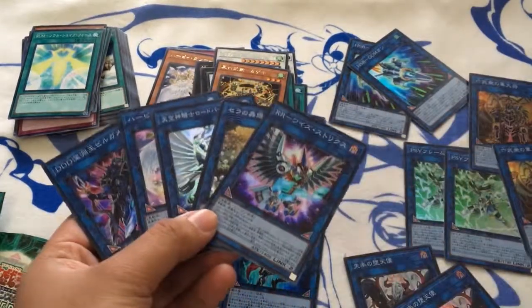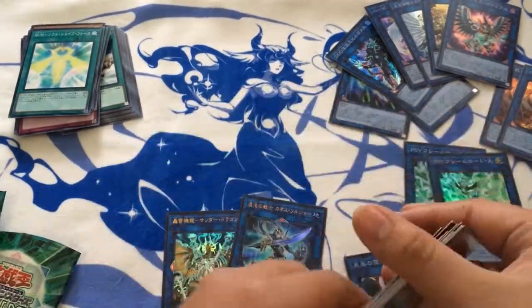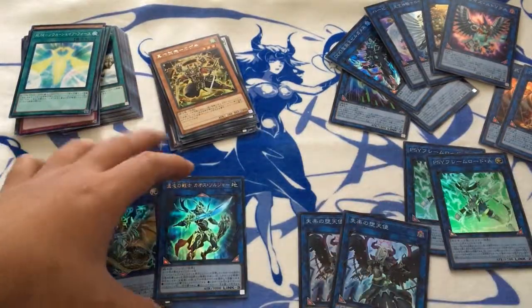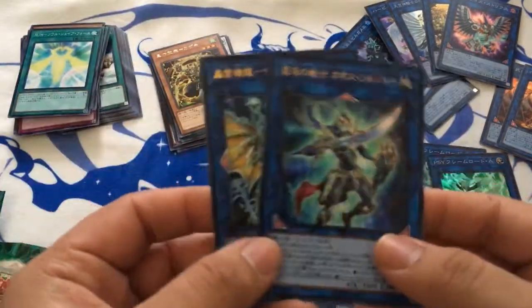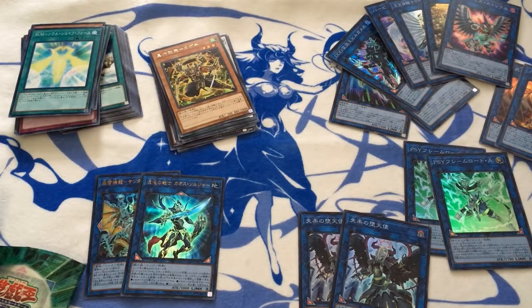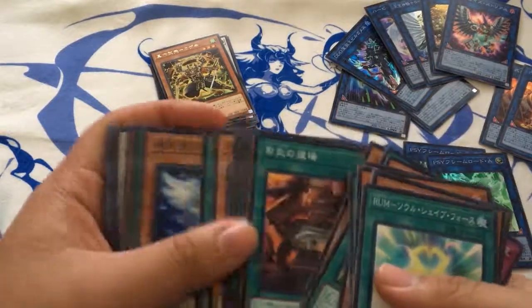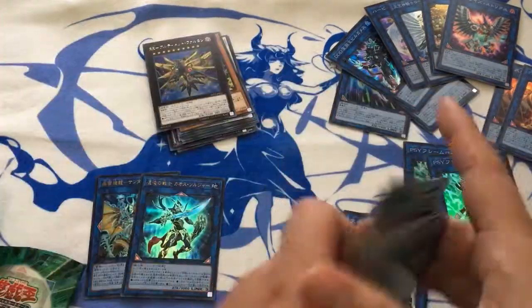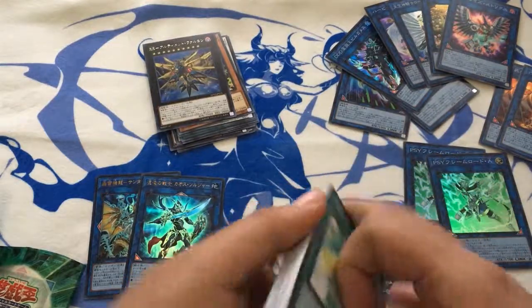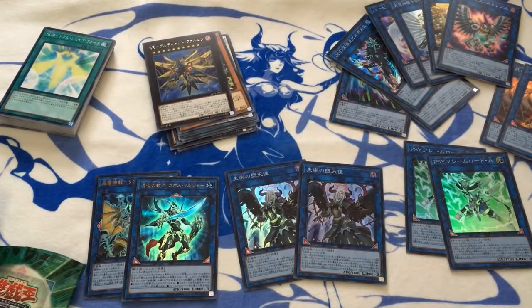Nothing that impressive with our rares either — just the basic rares in this set. At least the Backless card looks cool. Don't know when we're gonna get all these guys for TCG, so who knows. That's pretty much it for Link Strike Pack 2. I couldn't get multiple boxes but I'm somewhat satisfied. Really sad I didn't pull a secret — I really wanted her as a secret. Thanks for watching, see you next time!